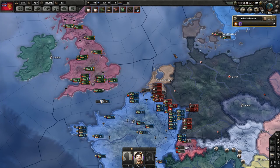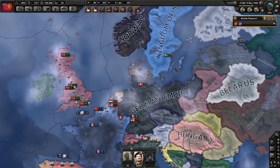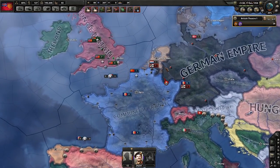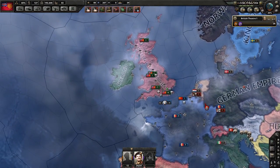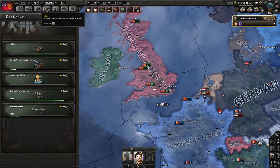Greetings comrades and welcome to episode 6 of this Let's Play Hearts of Iron 4. This is the Kaiserreich mod and we are the Union of Britain. In the last episode we fought a whole bunch more naval battles, and realised just how strong our battlecruisers are — they're insane.